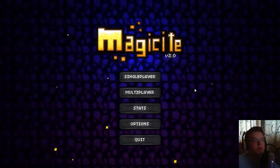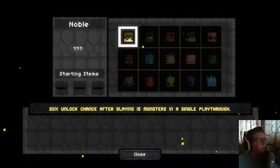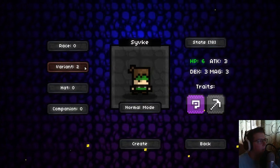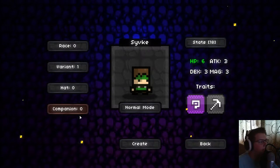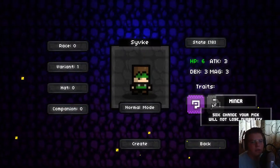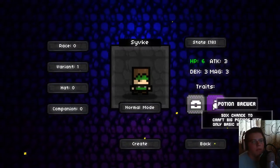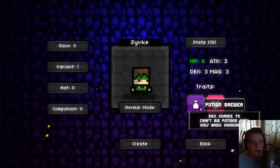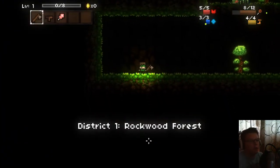Hey guys, welcome to another first impressions video. Today we're going to be playing Magicite. We're starting as an Earthkin, apparently, let's go with that. First time playing, by the way. We don't have any hats. We get to pick like two of anything — let's do HP. Didn't really put too much thought into it.